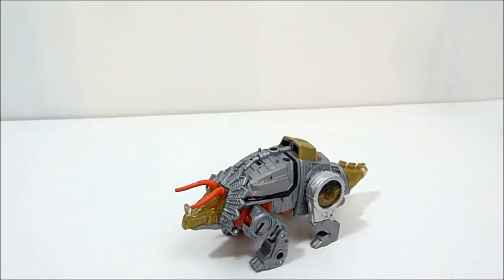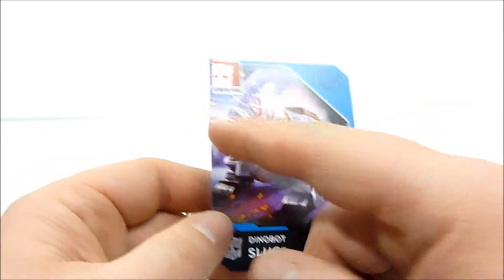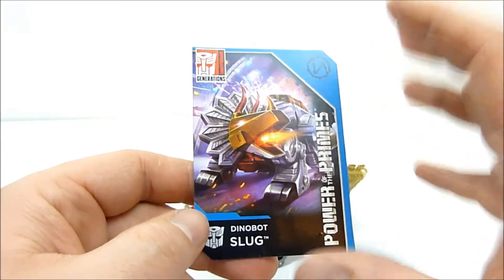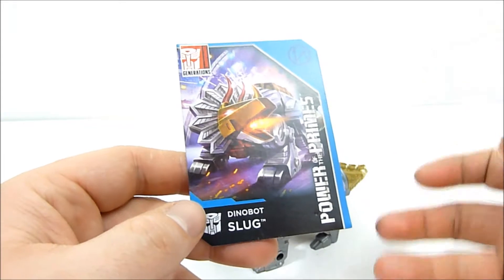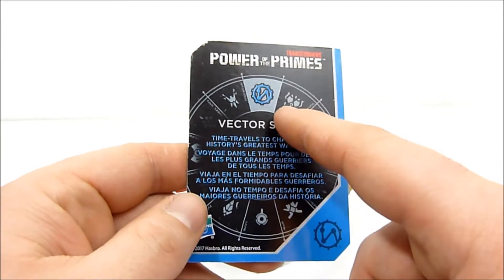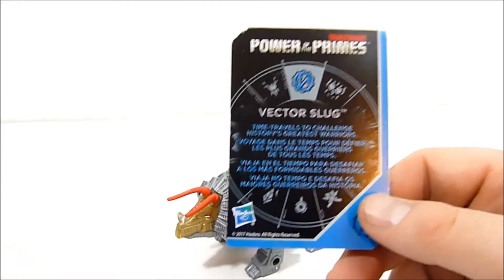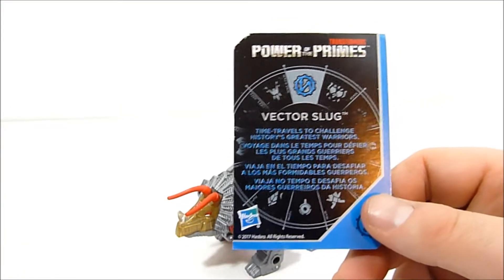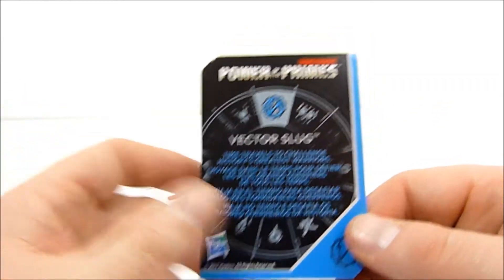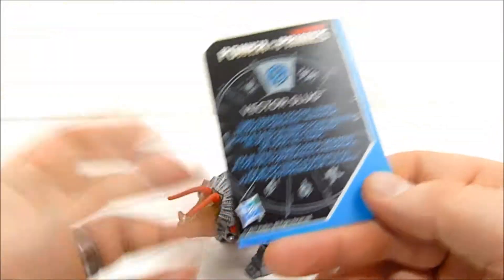Alright, here he is — Dinobot Slug from Power of the Primes. First up, let's take a quick look at his collector card. It's very nice to get an image of Slug in dino mode here shooting some fire out of his face. From my understanding, all of these cards in every figure are totally randomized as for which Prime they're going to be attached to. So for instance, this card — if you flip it over — this Slug is Vector Prime Slug, so he's called Vector Slug.